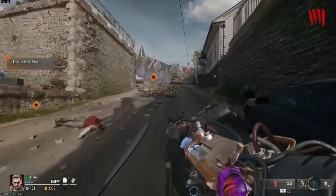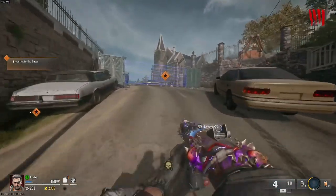Okay, so this is how you get a free jet gun in Liberty Falls. For the first part, you will need to open the church door which is 2000 points.